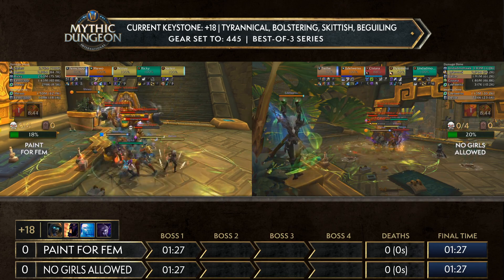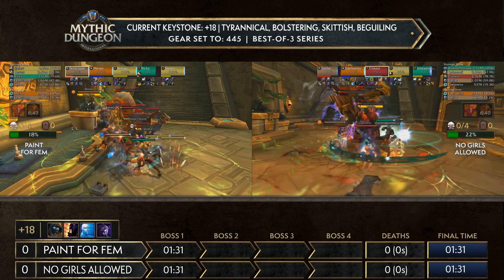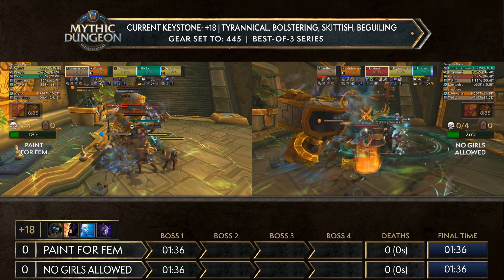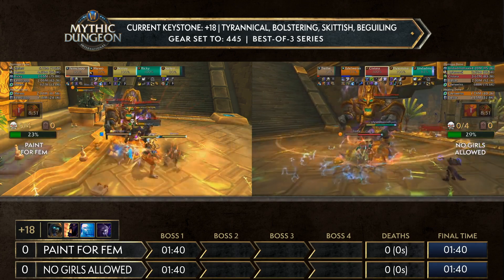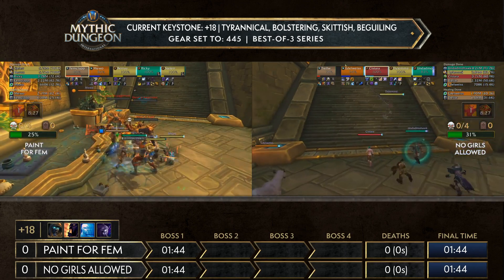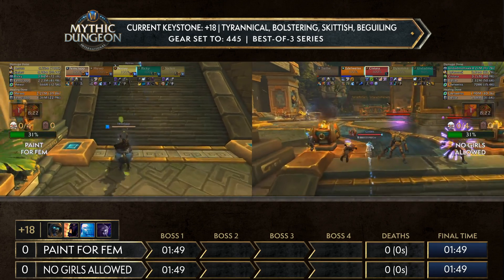The key here is you want to take care of that colossus early — it has substantially more health than the trolls around it, and if a troll dies near the colossus it will gain a 10% damage buff on top of something that's already doing a lot of damage. No Girls Allowed finished it earlier compared to Pain for Femme, so they're slightly slower here, but both doing the exact same pulls — both on 31%.